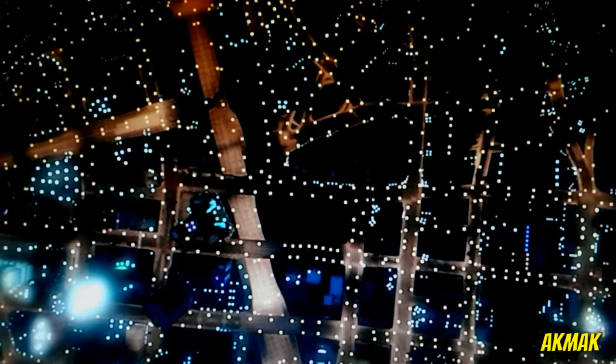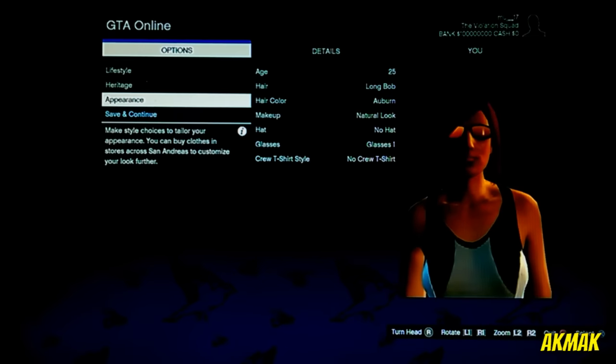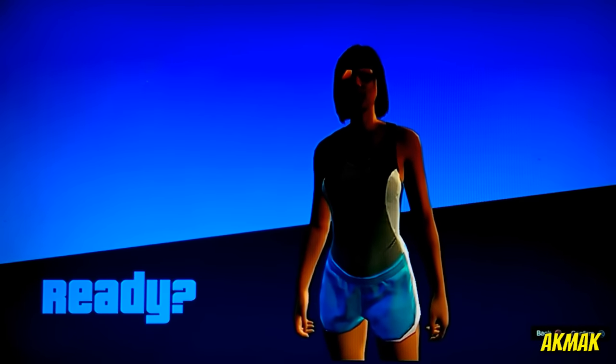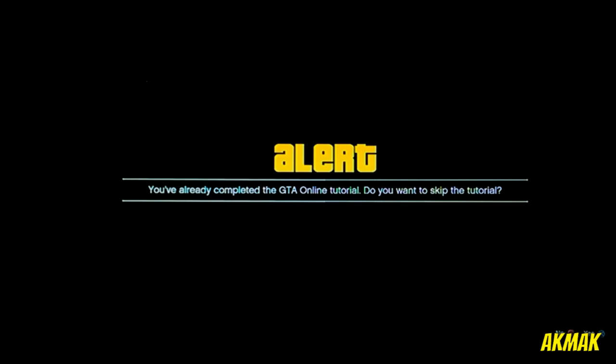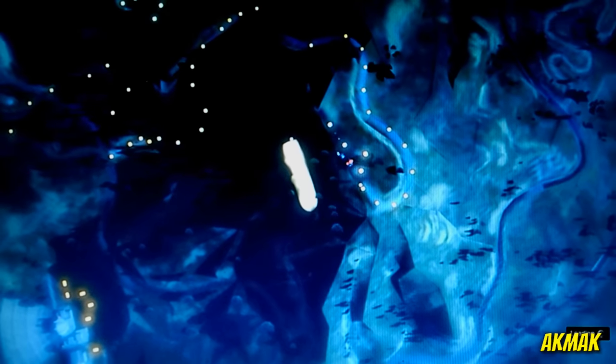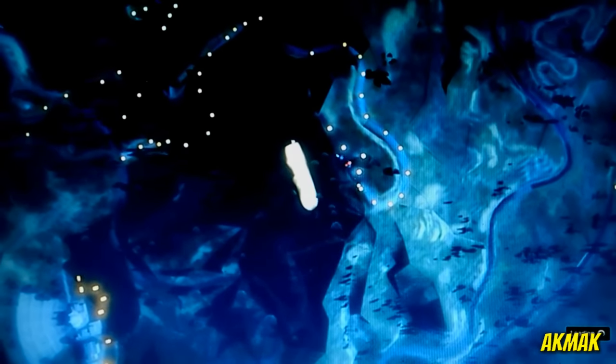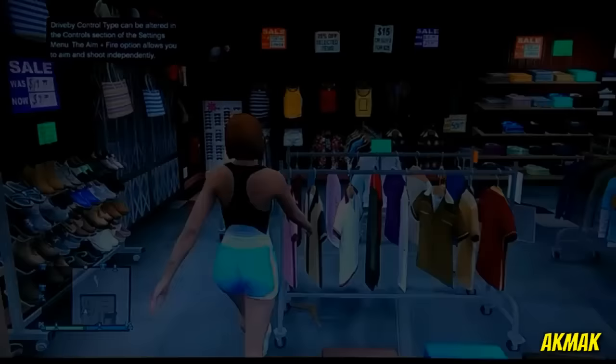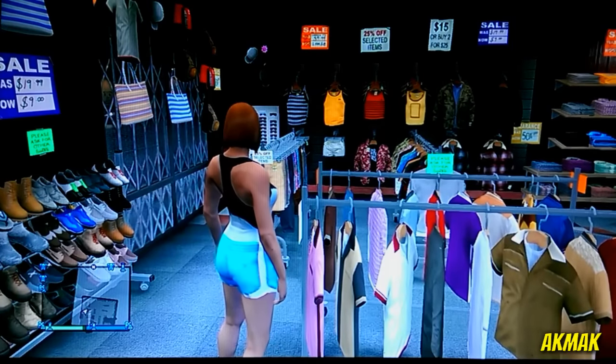First of all, you need to go to cover rules and put on the red cover rule, then head over to swap character. Click on it and make sure you make a new character on the second slot — it has to be female, just make it look female, that's it. Wait until you load up into a session with your female character. Make sure to skip the tutorial if you can, because it's going to take a really long time.